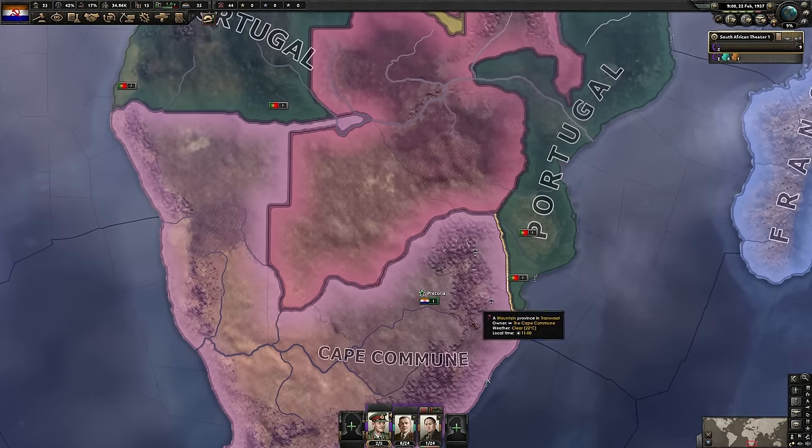The naval invasion is ready — let's fire this off and see if we can knock out Belgium quickly. It looks like we're landing pretty quickly — let's keep pushing. As you can see, all of Belgium's victory points are in the north, so capture the victory points above the River Meuse and you've got them with their pants down. They have very few troops left in this area — I think they shipped most of it off to Africa.